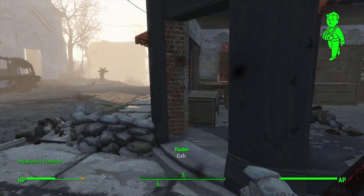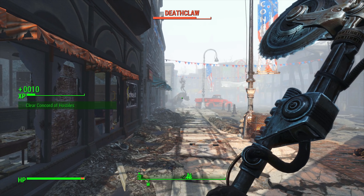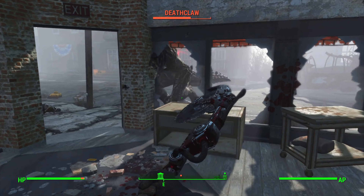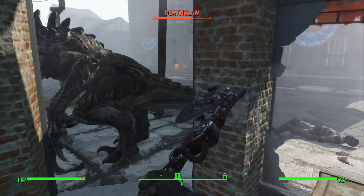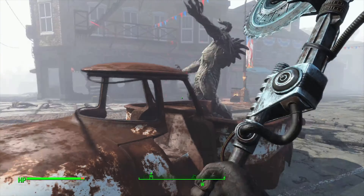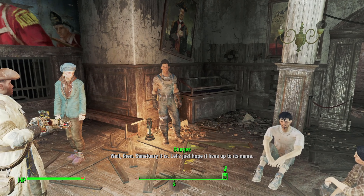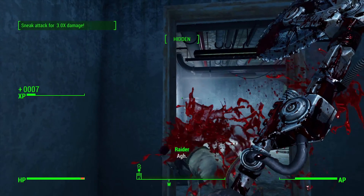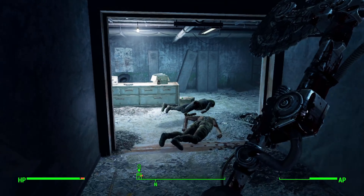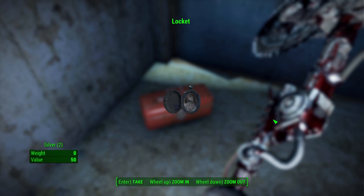The raiders at the Museum of Freedom are really easy and we get through to Preston, also picking up the Perception Bobblehead for plus one Perception. We have a quick chat with the Minutemen, go outside, and still can't take out the raiders effectively so we let Preston handle them. Then a Deathclaw shows up — terrifying — but thankfully it rips through the raiders. We hide inside a building and poke the Deathclaw while Preston shoots it, and after 20 minutes the Deathclaw is dead.